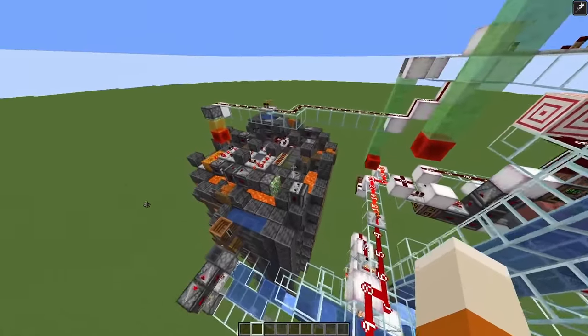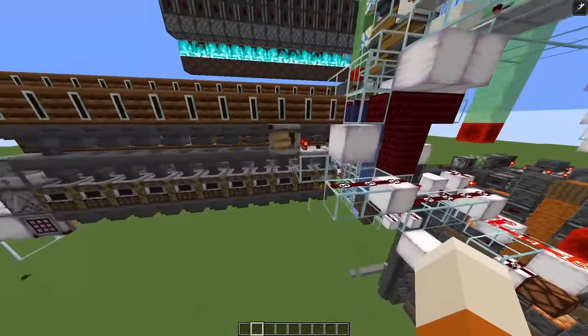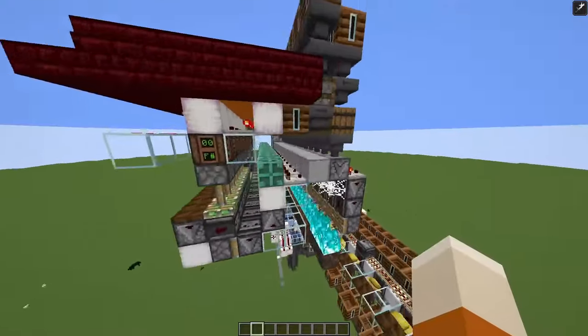We have four main components: a bone meal farm, then a dried kelp block farm to produce the fuel, a villager powered potato module, and of course the smelter itself.